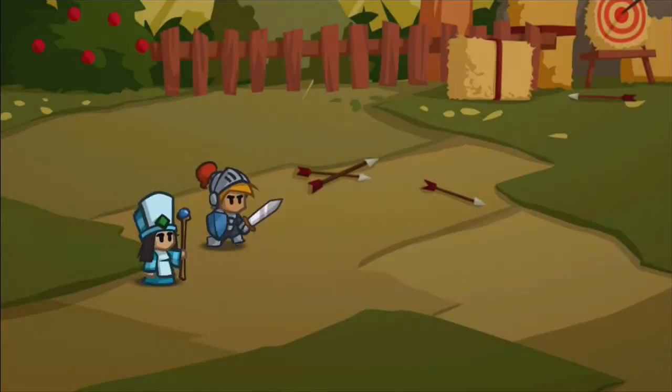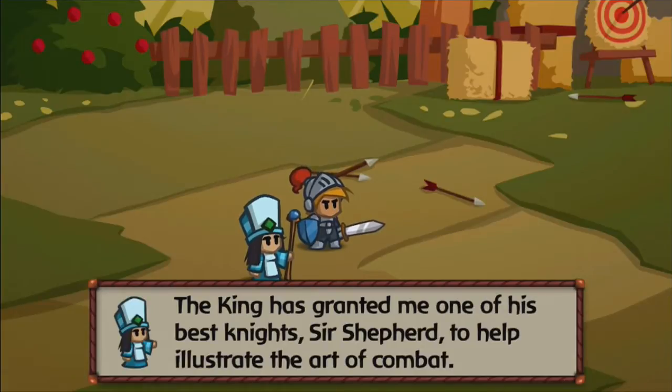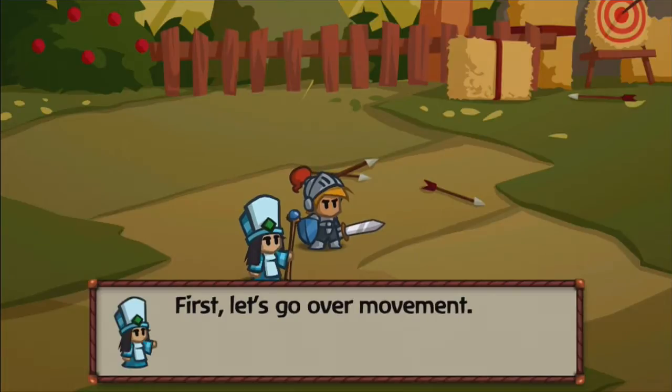I'm not reading all this because it's tutorial stuff. So we're going to go to the training grounds and prepare. This is the gameplay right here. We're going to get introduced to all the tutorial stuff. The king is going to send one of his best knights, Sir Shepard, to help illustrate the art of combat. First, let's go over movement.